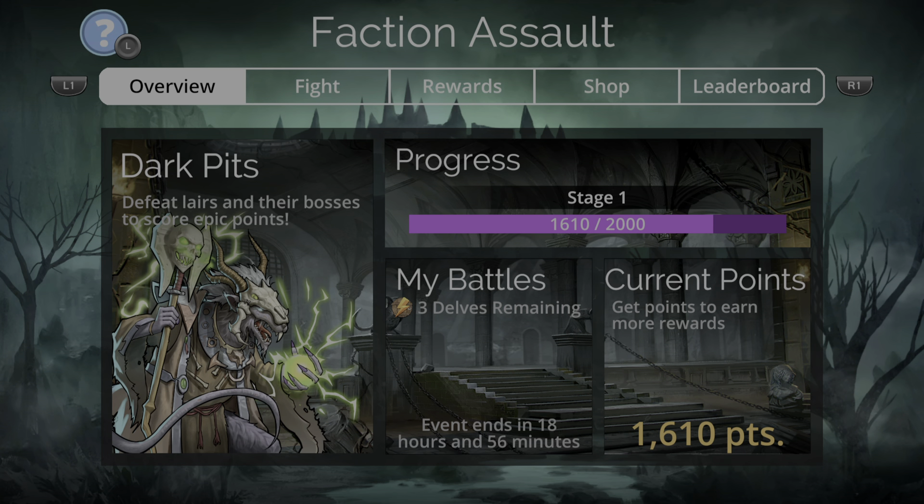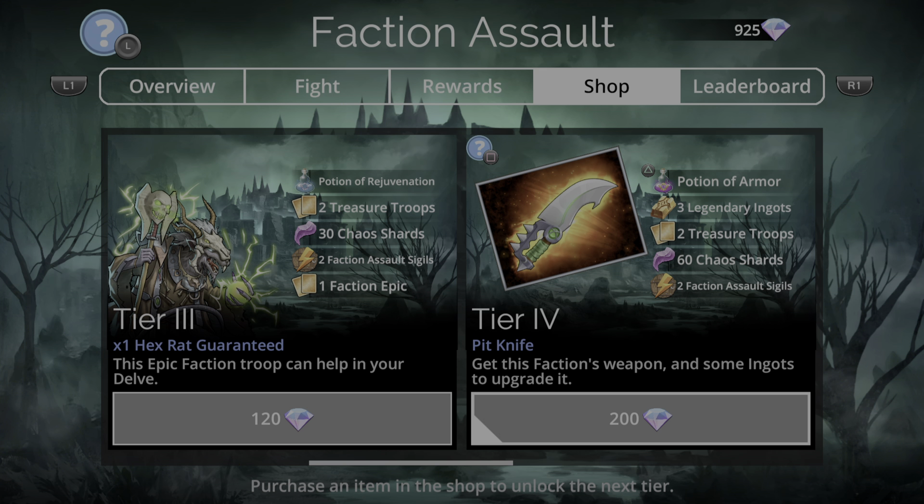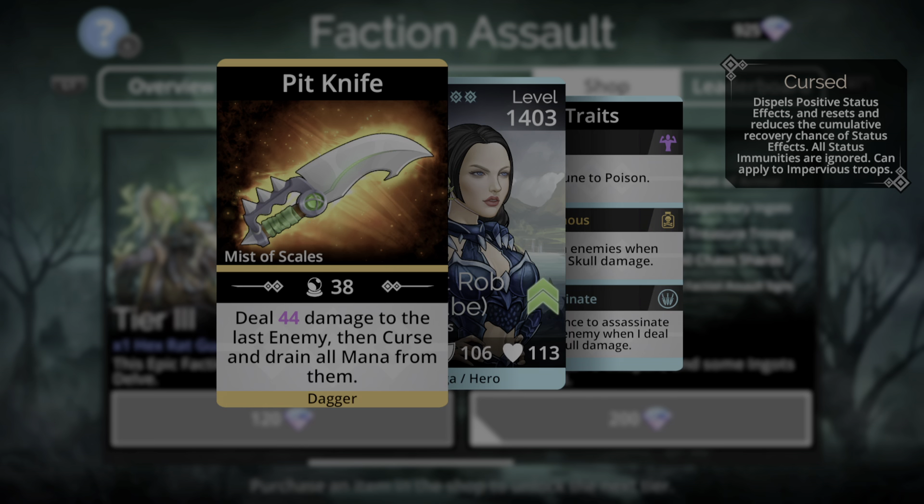What I always recommend with these is you go to the shop and grab Tier 1 straight away. It gives you a potion of enchantment — really handy. All your troops are going to start enchanted at the start of every single battle. There is a weapon further down on Tier 4, Pit Knife, which deals damage to the last enemy, then curses and drains all mana from them.